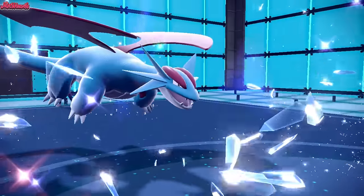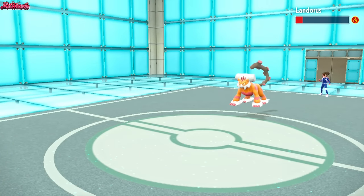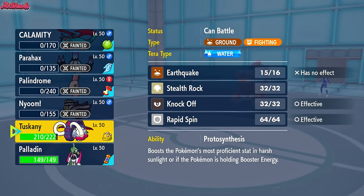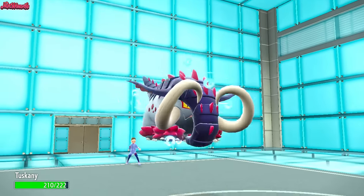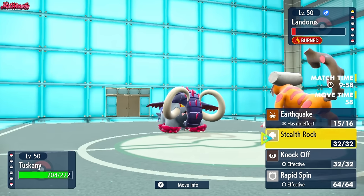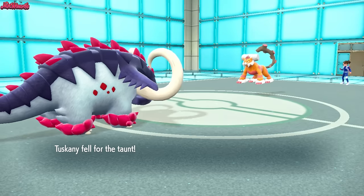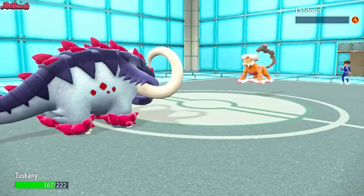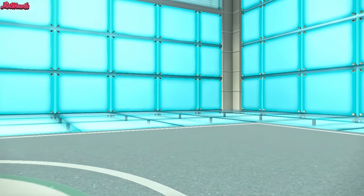We still have our Great Tusk and good old Iron Valiant. Let's go into Great Tusk and hit with Knock Off or Rapid Spin. It doesn't really matter about Stealth Rocks at this point — all we need to do is weaken the Skeledirge. They go for a U-Turn, which ruins my plans, but I go for a Knock Off anyway — and that is going to KO the Landorus. Crit — the crit didn't matter. Landorus goes down, and we also knocked off the Rocky Helmet.